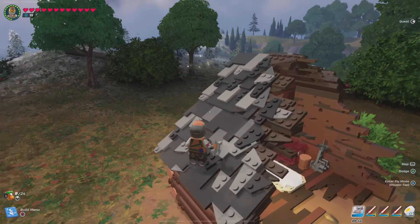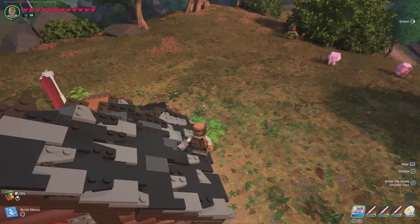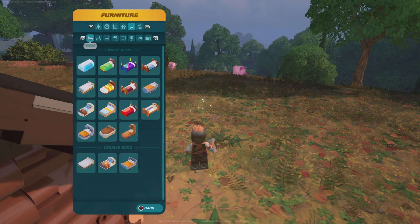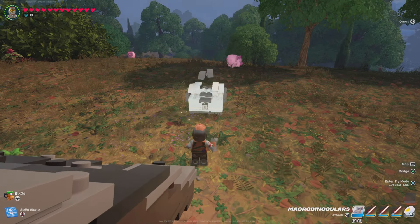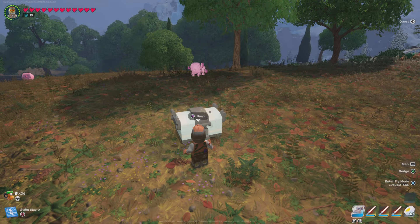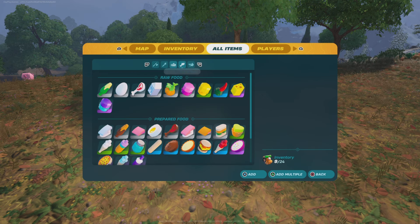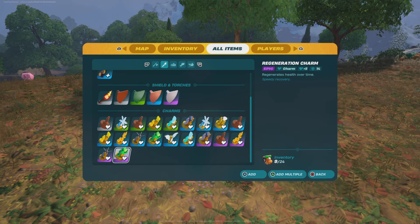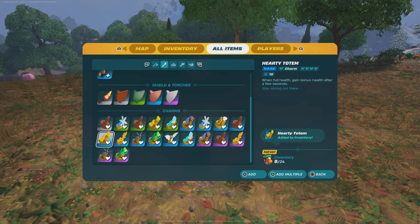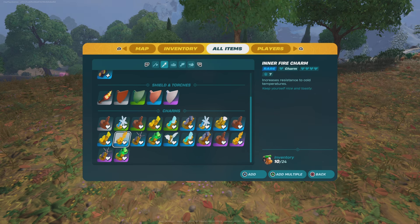What I'm going to do first is go ahead and get everything set up. There's no creatures that are going to bother me — perfect. So I'm going to go ahead and set up a chest just so I can put all my stuff up. It doesn't really matter which chest. Let me go ahead and get the charms — I need one hearty totem, which is going to be rare, and then two inner fire charms of the rare variety.